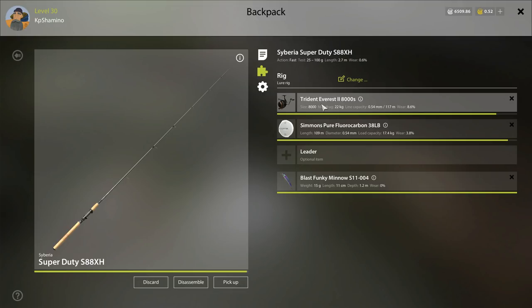I'm going to show you guys a setup. You don't need to go with the leader — just buy this fluoro at 7.4kg and put it on, that's enough. Don't put a leader on it. You could go with mono and put the leader on, but that's pointless since the leader is only 17.4kg. I always go with the Funky Mino S11 because it works really well here. All the Trophy Kura Char on the Russian server — the big ones are caught with this lure. That's my goal: to get the Trophy Kura Char or the rare one.